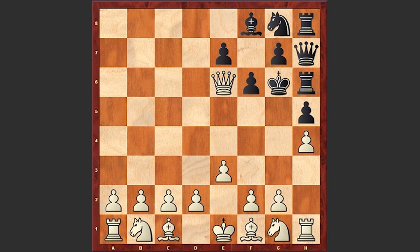Qxe6 and Black has no legal move and also the Black King is not in check. So this is a stalemate. What an interesting position. Your comments please and thanks for watching. Good luck.